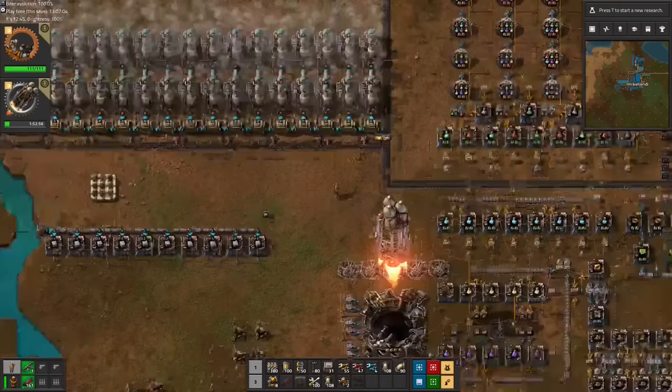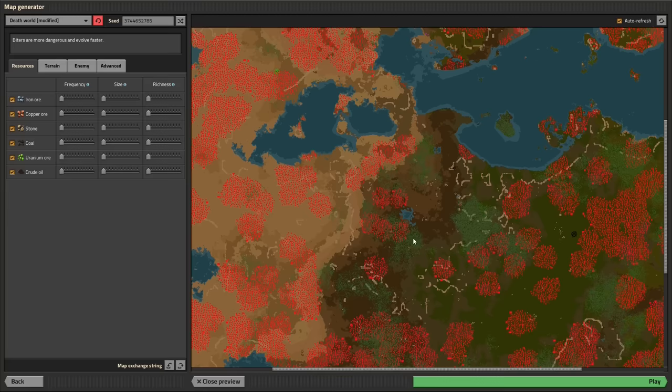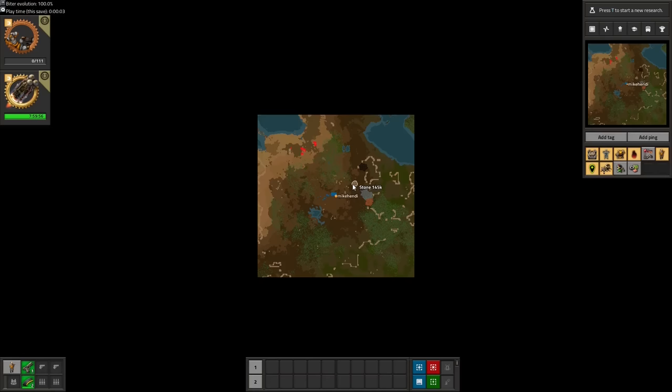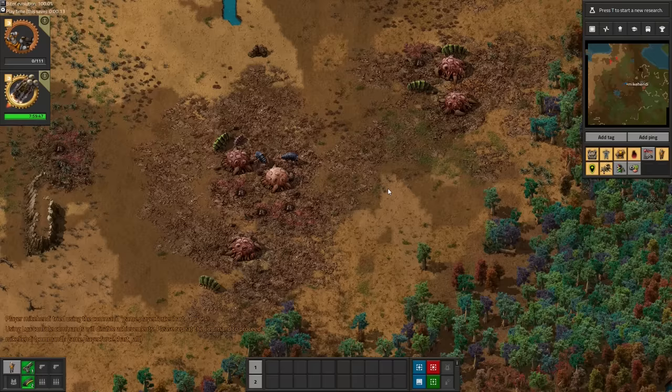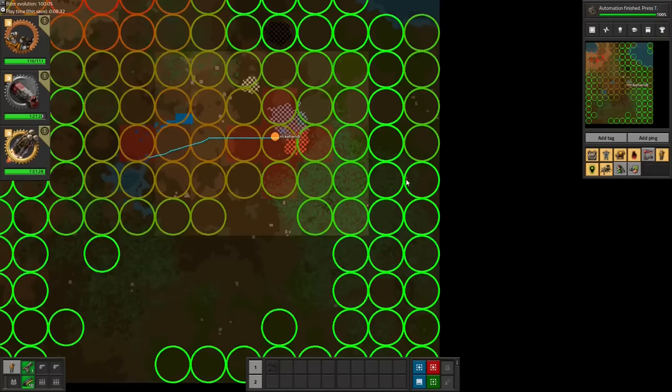Here is the story of how I beat Factorio while giving the biters a small head start. We are playing a map on completely default settings with a tiny mod. The biters start off at 100% evolution, meaning we have behemoth biters from the start, as well as brutal biter expansion with a new enemy nest popping up every 4 minutes sharp, right from the game start.